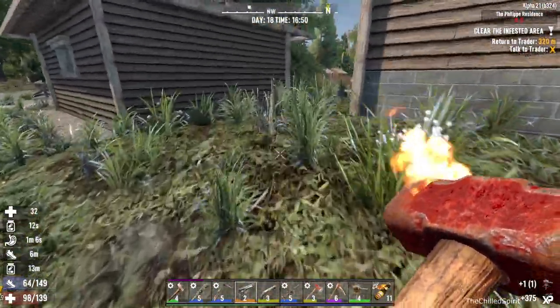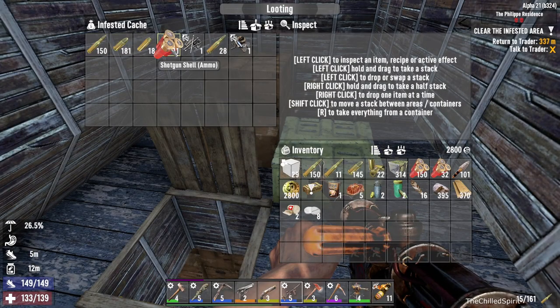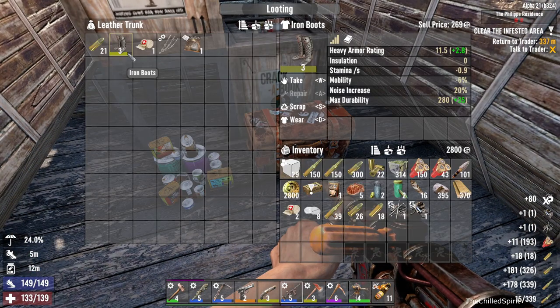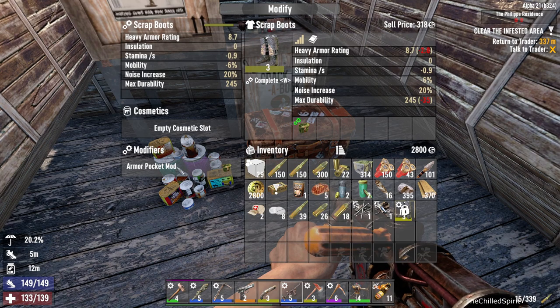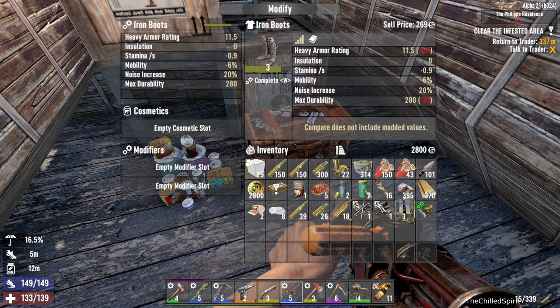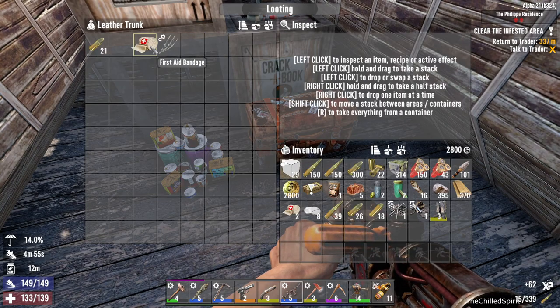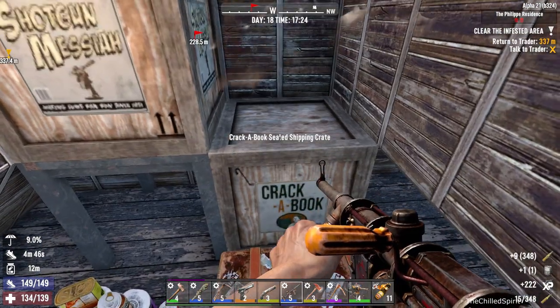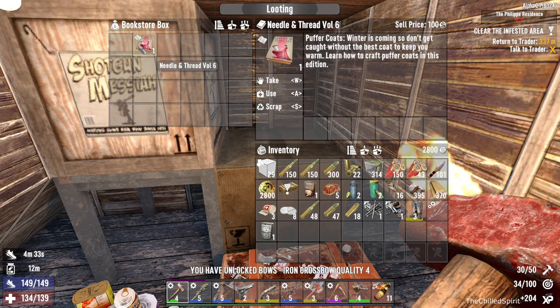I'm getting my loot - I don't care what nobody says, I didn't go through all that to not get loot. I got 9mm, 762 magnum ammo, baton parts, and robotic turret parts. I got steel boots - they're better than my scrap ones. Let me modify them, put my pocket mod back on. Got a health bandage and food, 762 ammo.